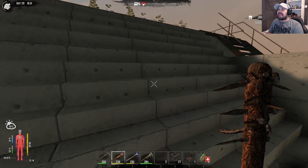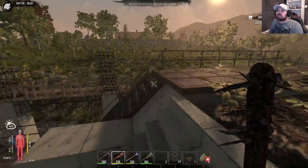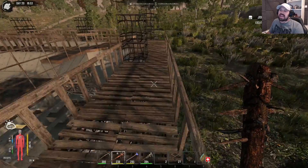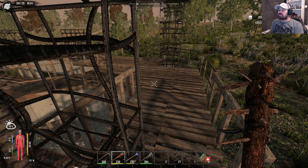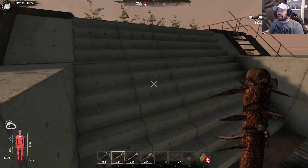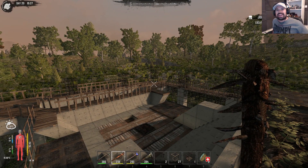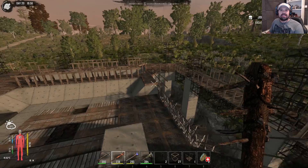Anyway, enough waffle - what we're gonna do today is look at a couple of things we need to fine-tune for the next horde night. For example, this area is very high so zombies can actually get up here, which is not nice. We also want to look at some electrical stuff - I want to see if I can do something with electricity for horde night, which would be absolutely amazing. Remember to kick that like button in the balls to support the channel, and if you're new, hit that subscribe button.